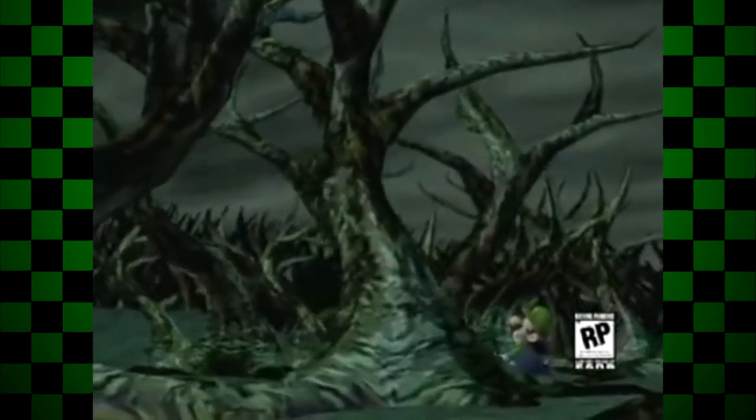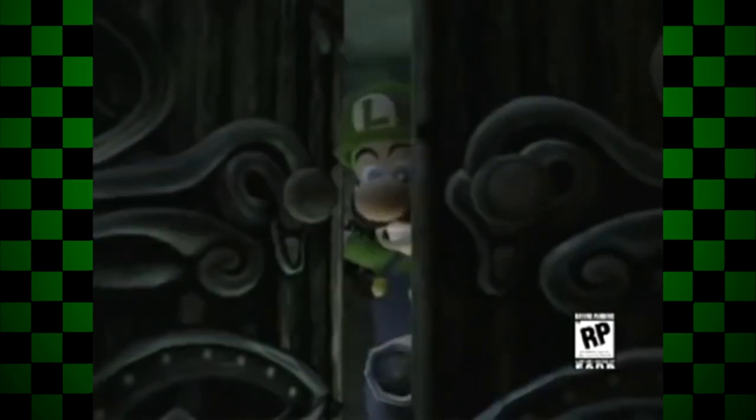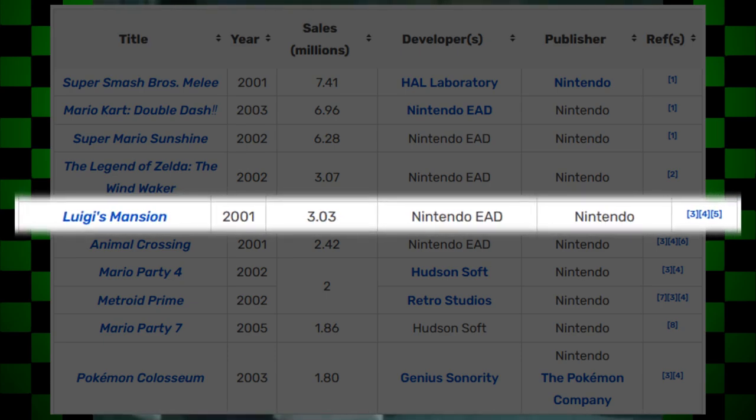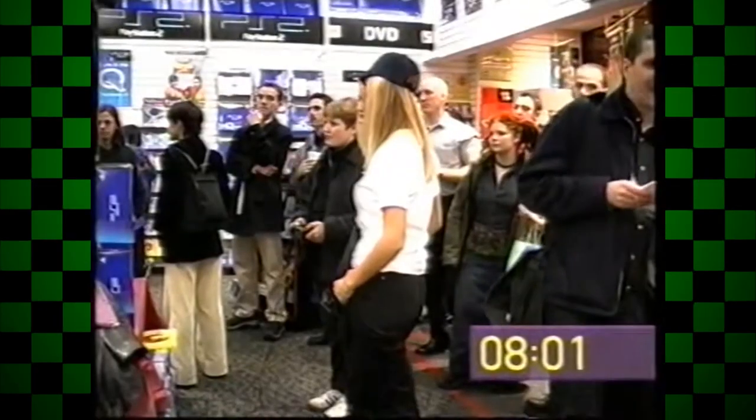This was the first occasion of Nintendo not creating a Mario game as a launch title for a home console. A Luigi game caught fans off guard, which hindered the game's sales. While Luigi's Mansion was the fifth best-selling GameCube game of all time, it didn't perform well when compared to launch titles from other consoles at the time, such as the PlayStation 2. Nevertheless, it was welcomed by the Nintendo fans that didn't mind seeing Mario's little brother instead.